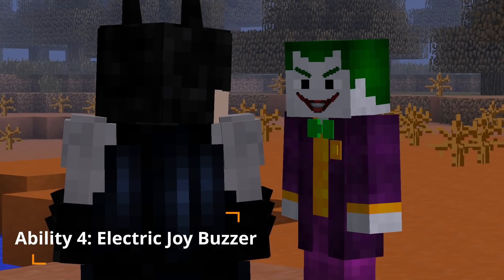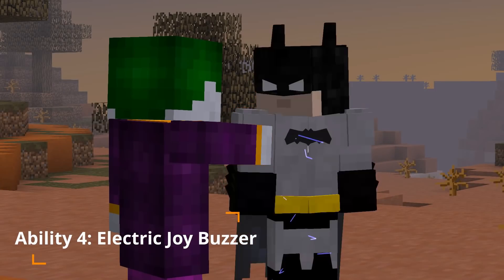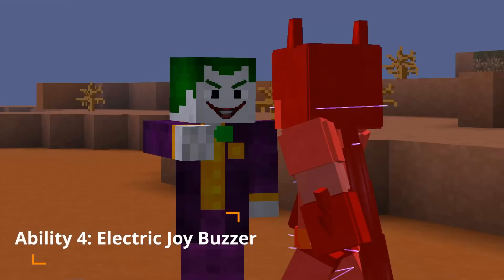Ability 4: Electric Joy Buzzer. Extend your hand out, zapping your opponent with a Joy Buzzer. Staggers opponents for 5 seconds and deals 4 damage.